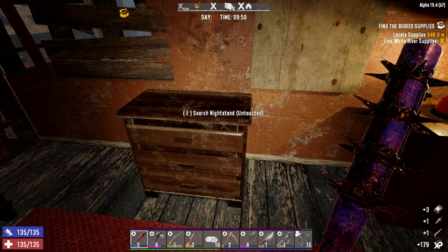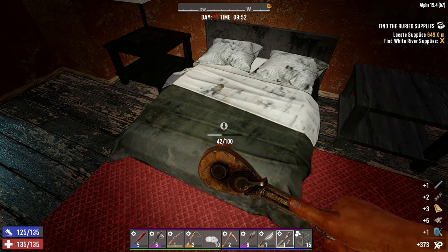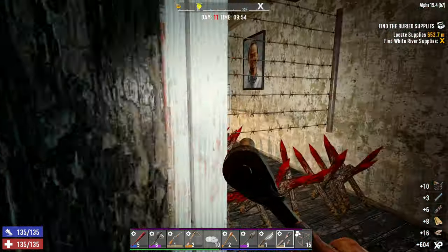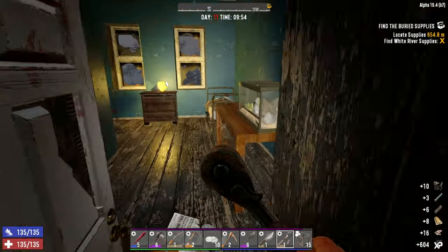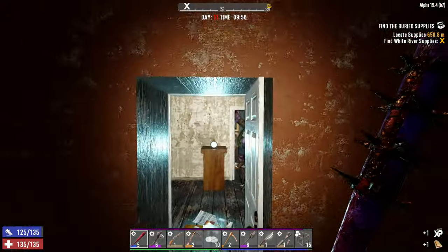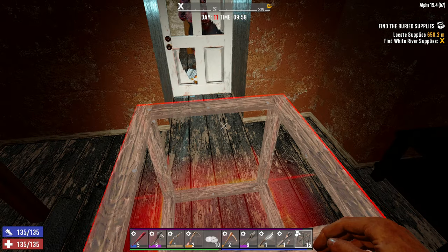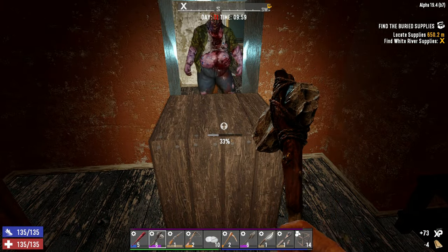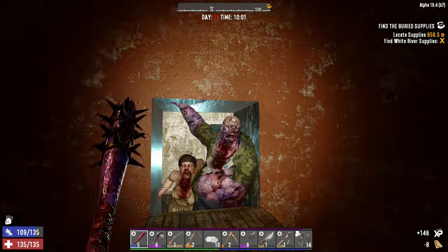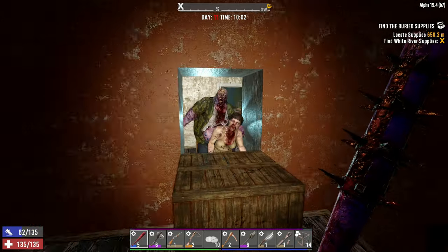As soon as we finish this place up, we are going to head wherever that map tells us to go, and between that and whatever we find in this place plus all the stuff we have ready to sell, that should be enough to get our crucible today - which is freaking awesome. You do not want to get stuck next to a big fat tourist zombie like that - those guys hit really hard. He just three-shot that door. Fighting him indoors is not the ideal situation, but it got my heart going a little bit, which I like.